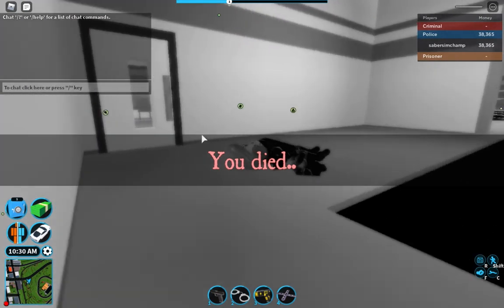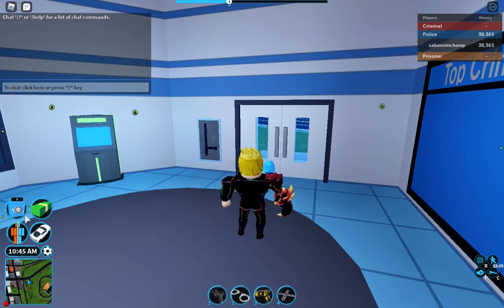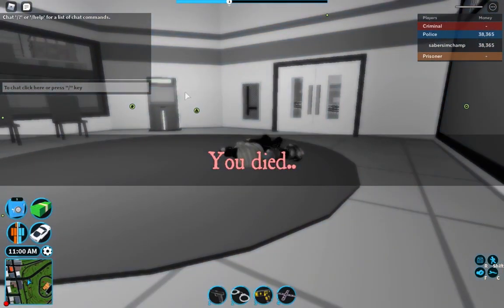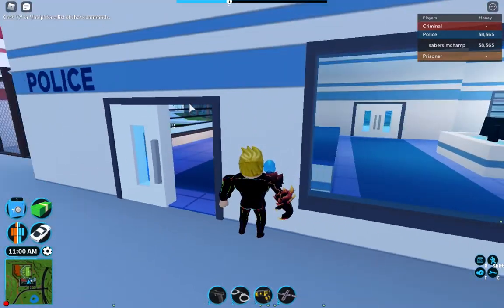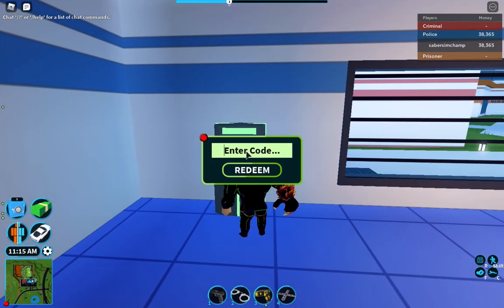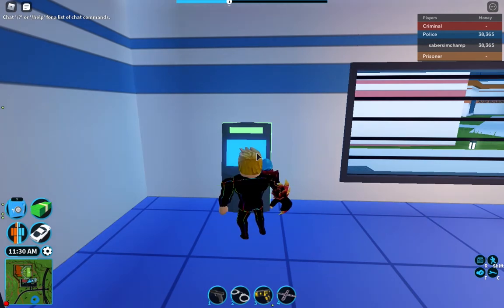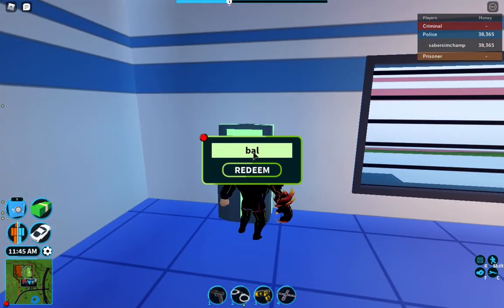I'm just going to quickly reset because I don't want to be in the prison area. Oh, here's where you can use it — okay so guys, here is where you can use the first code. There's only one code at the moment, which is 'balance,' and right now there's no capital letters. Let me try: B-A-L-A-N-C-E.